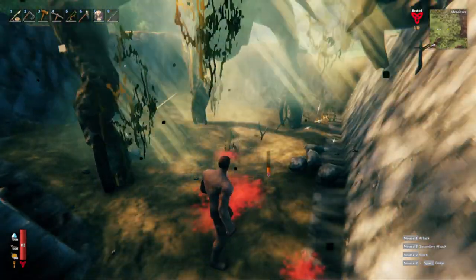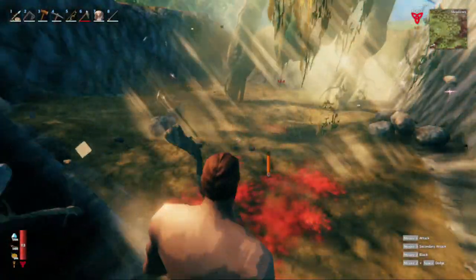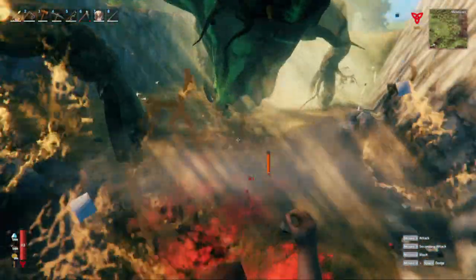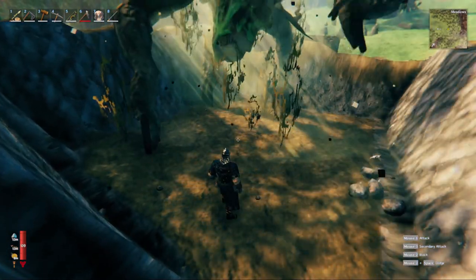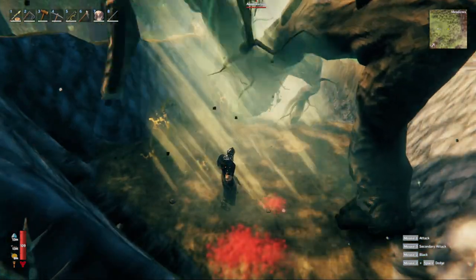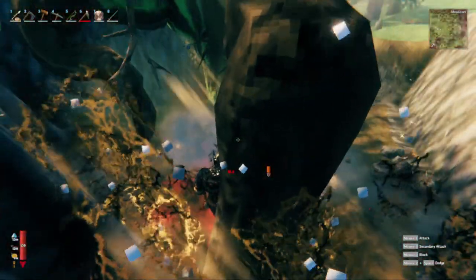I personally found the right arm attack the easiest to parry or time out, and I had a lot of struggles timing the left arm attack and especially the body slam. The body slam is very difficult to avoid because they typically only do it once you're really close to their body, and their legs can get in the way when you're trying to evade. Try to keep yourself from getting caught underneath the Abomination — the body slam can be dangerous, whereas the left arm attack can be dodged a little easier and its telegraph is more visible.